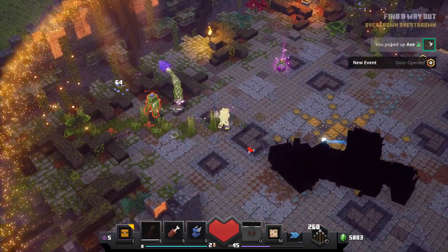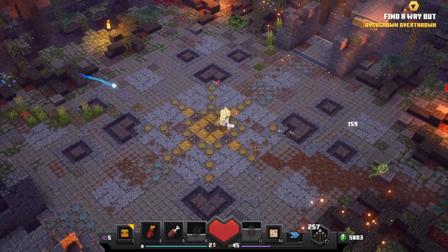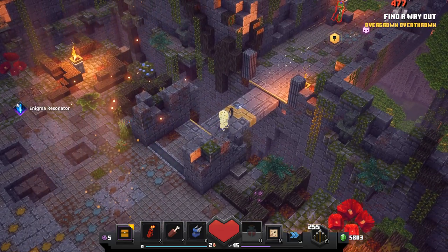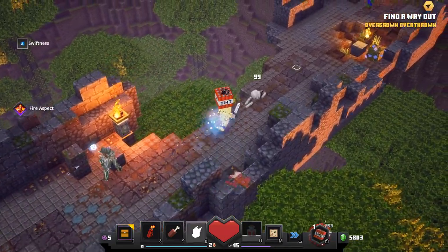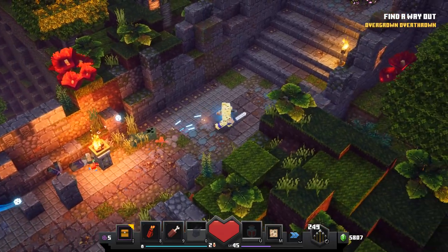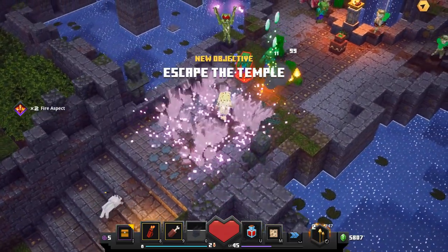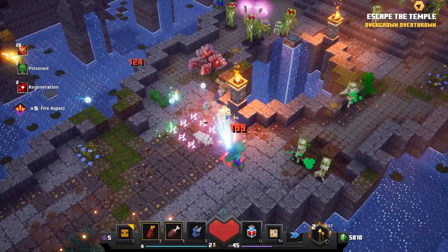That didn't even hurt me - we defeated the jungle abomination! That was surprisingly not too bad, I like it! Overgrown Temple - find a way out. It looks like right here is a clear way out. There are still more enemies waiting for us though - just because we defeated the abomination doesn't mean the whole jungle is taken over. Another potential threat getting more power from the orb has been dismantled - that's good!